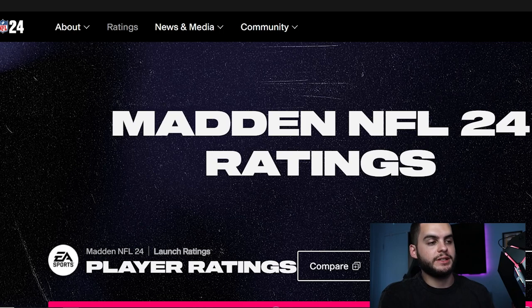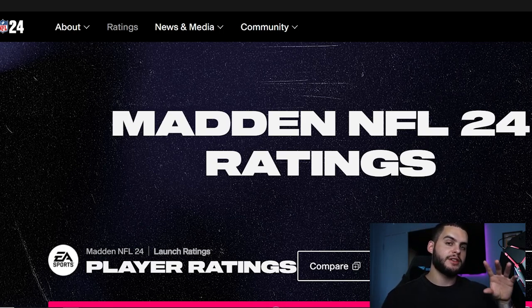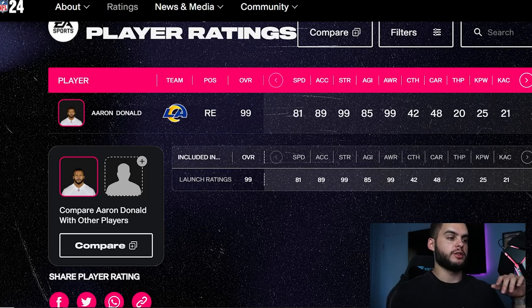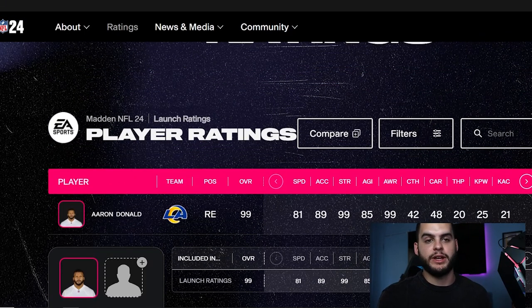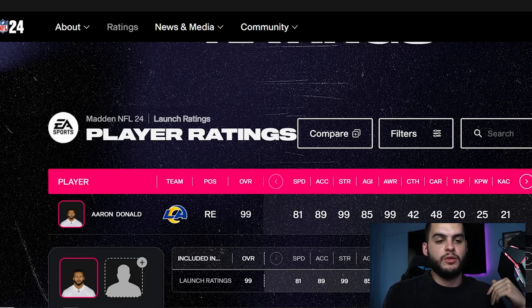This is the Madden NFL 24 ratings database — one of my favorite places every single year as a franchise player. I sit on this almost every day going through all the rookies and all the key stats. The key thing for franchise, whether you're offline or online — and that's an important discrepancy — online versus offline are very different for how you want to build your team. Offline, it's not the end of the world if a few stats differ. Online, you want a guy with the frame and intangibles built in. This list is about players that, if built, will be some of the godliest at their position.